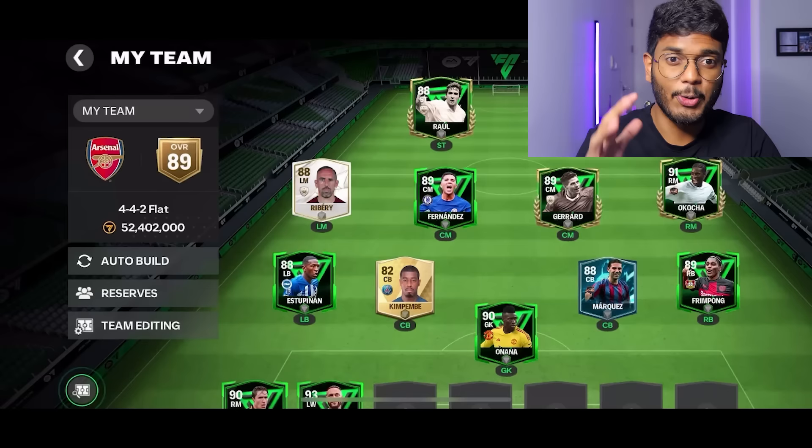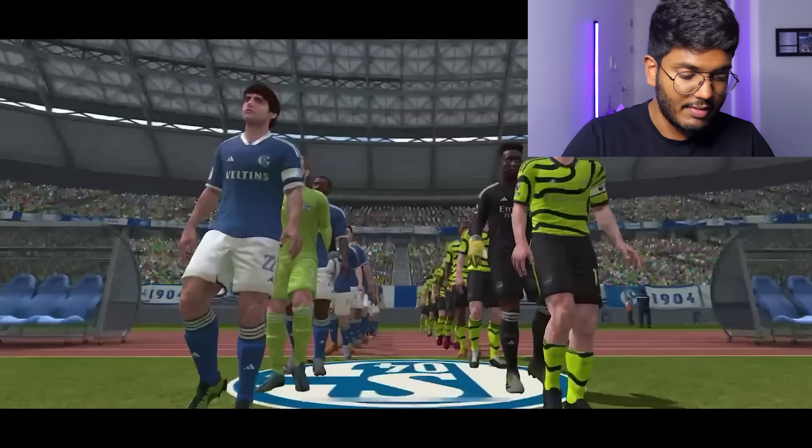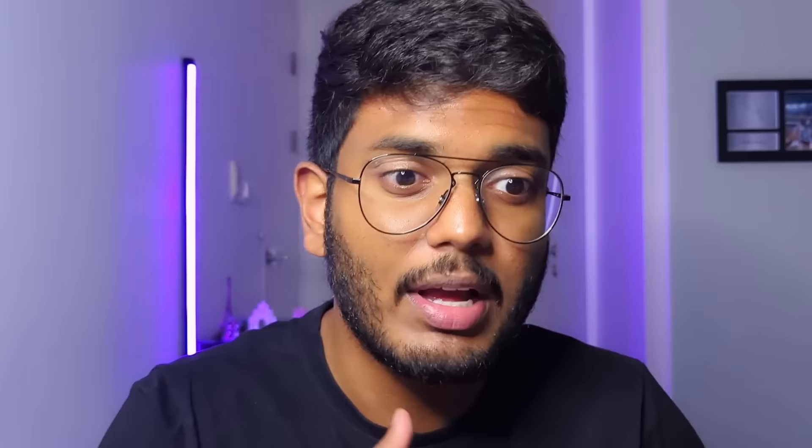Now we're going to play a head-to-head match with this squad. This is my first ever head-to-head match in the new FC Mobile. We found our first opponent - they have 73 attack and 81 midfield, whereas we've got 90 attack, 89 midfield, and 87 defense. They've got a very basic team - this should be a comfortable win.